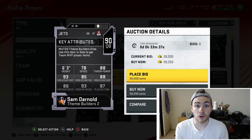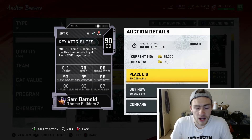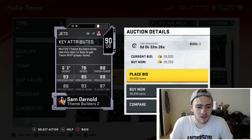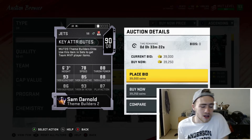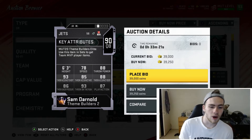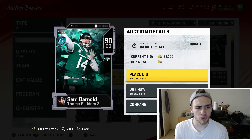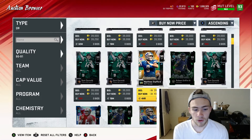It's the Sam Darnold theme builder. 78 speed isn't extremely fast, but you can probably get six to seven yards if you need to rush. His throwing stats are solid: 88 throw power, 90 short, 93 mid, 85 deep, and 88 throw on the run. He's not going to be missing a lot of throws, especially on short passes. You can probably get him for under 30k.